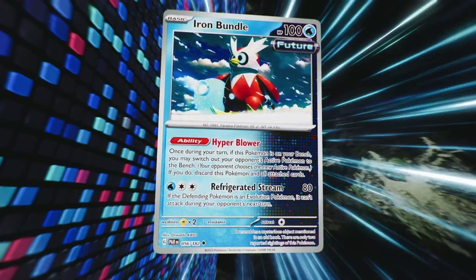Iron Bundle is a future type Pokemon. Once during your turn, if this Pokemon is on your bench, you may switch out your opponent's active Pokemon to the bench with the Hyperblower ability — but you must discard this Pokemon and all cards attached. You're essentially gusting something up with a basic Pokemon and then getting it out of the way. Its attack states that if the defending Pokemon is an evolution Pokemon, it can't attack during your opponent's next turn, which could be great when stage 1 and stage 2 Pokemon come into the meta — though it could be a great card in future formats.